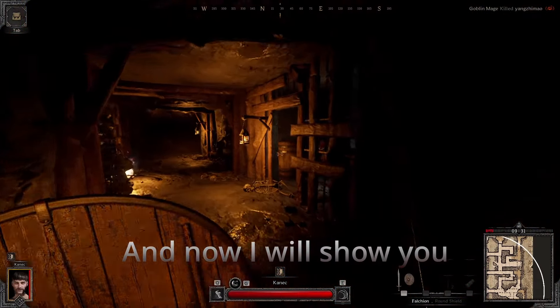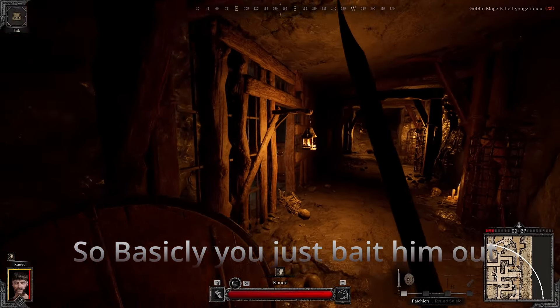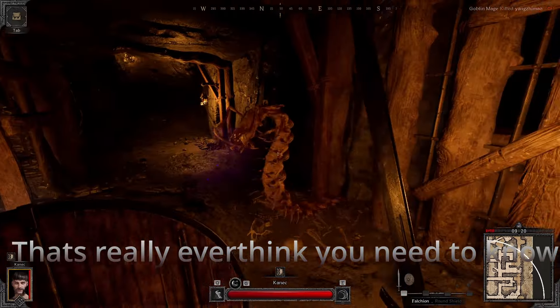Now I will show you how to defeat the giant centipede. Basically, we just bait him out, so you can walk around him and jump. That's really everything you need to know.